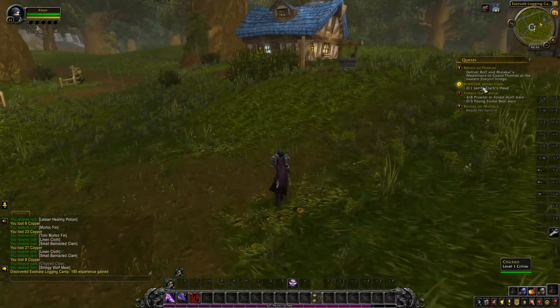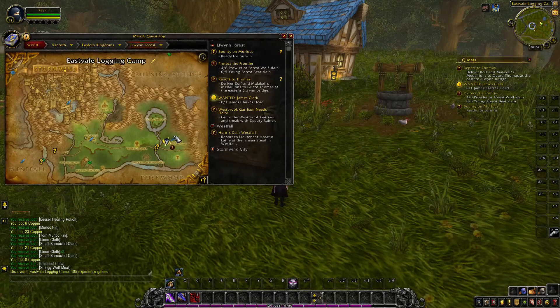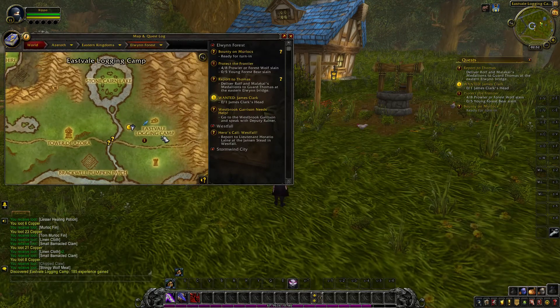If you want to do the Wanted James Clark Quest, you have to make your way to the eastern side of Elvin Forest at Eastvale Logging Camp.